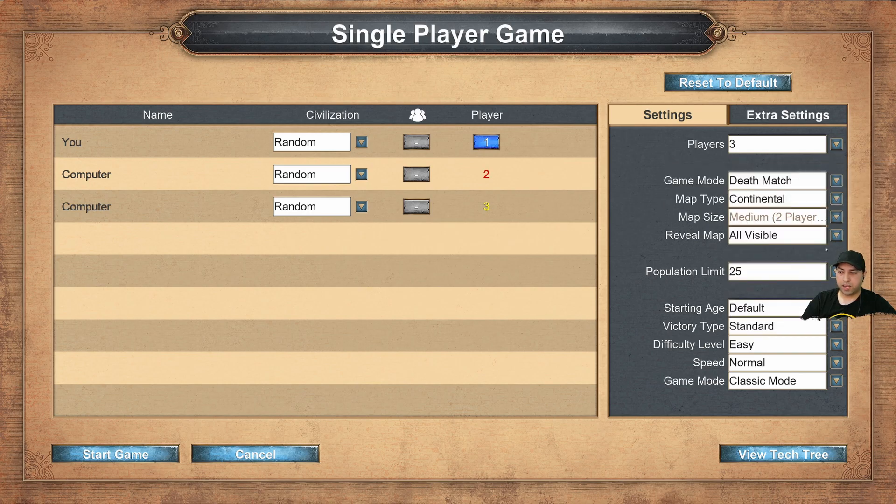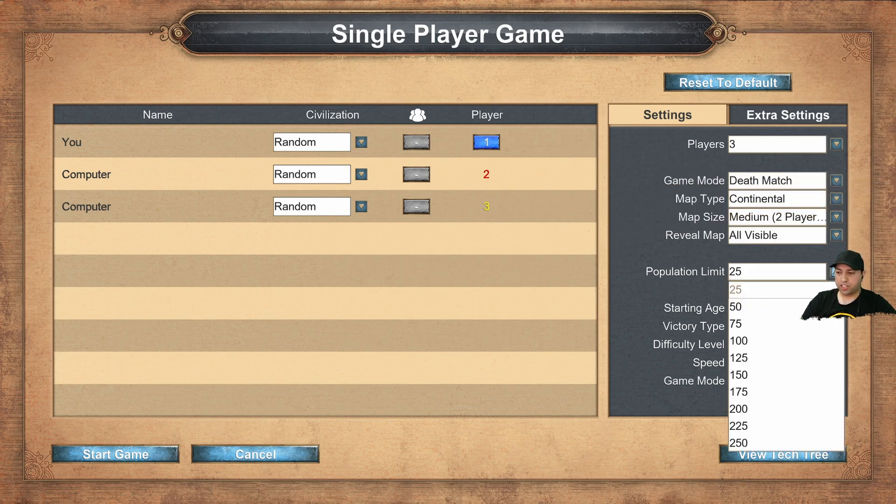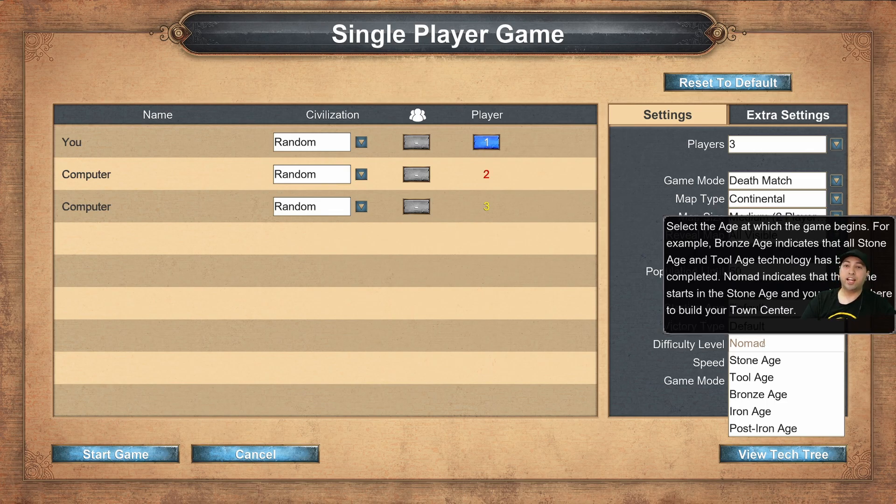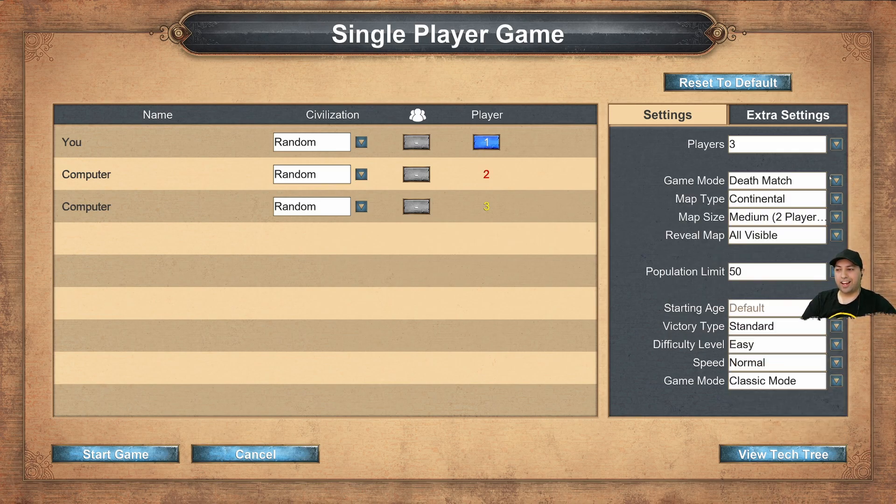We'll set a continental map, medium size, two players so enemies are nearby. Reveal map on, population limit 50, starting age normal. I tried nomad mode before on random map — you start with nothing, just one villager and you have to build your town center. Meanwhile the enemy builds theirs and instantly generates villagers with a big resource stockpile.